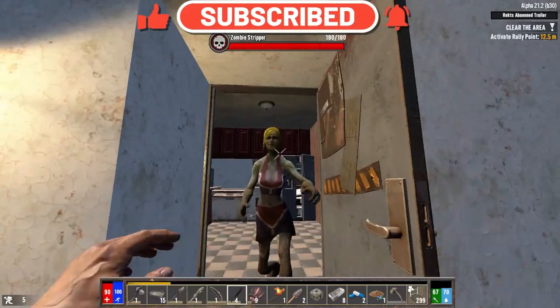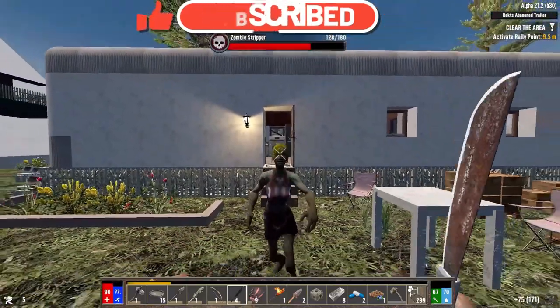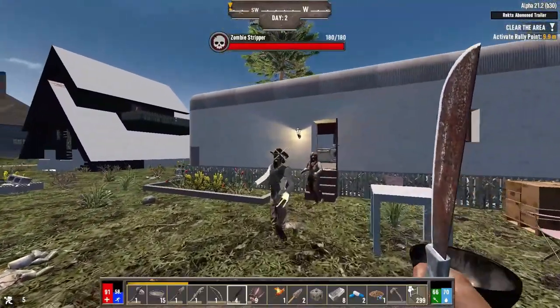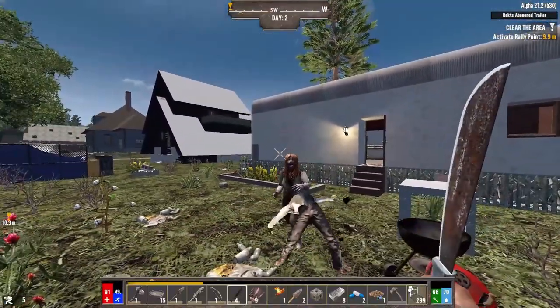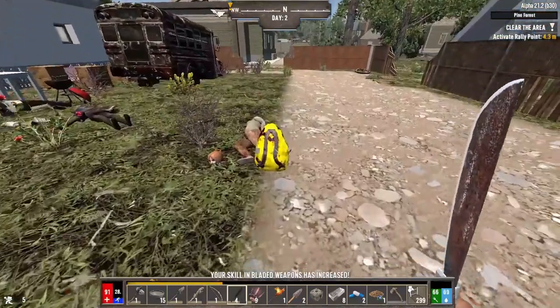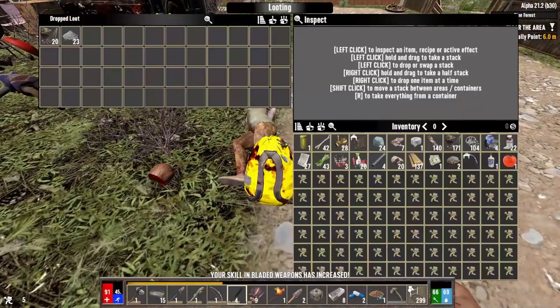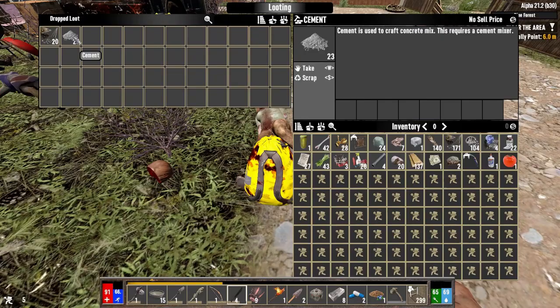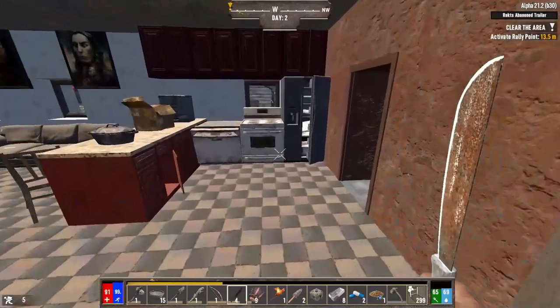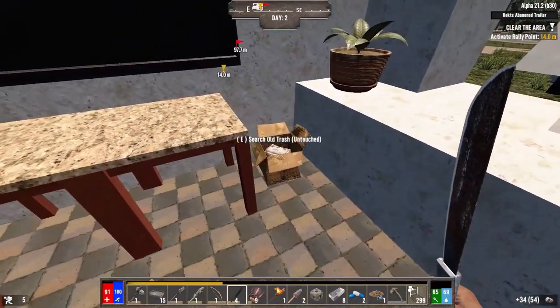I really am going to have stamina problems. I don't want to invest in the actual blade weapons perk — I'd rather go for spears. But in order to do that effectively we'd have to find some leather. I'll just scrap that cement into stone. We've already done all of this unintentionally, so we'll just double-loot this place.